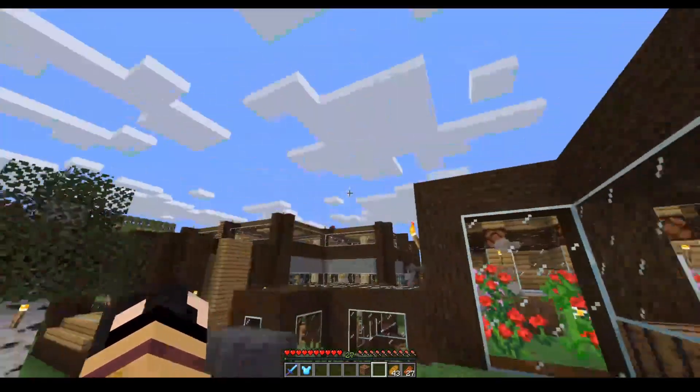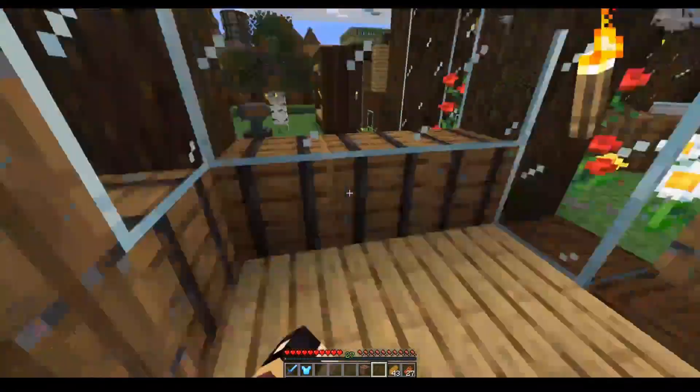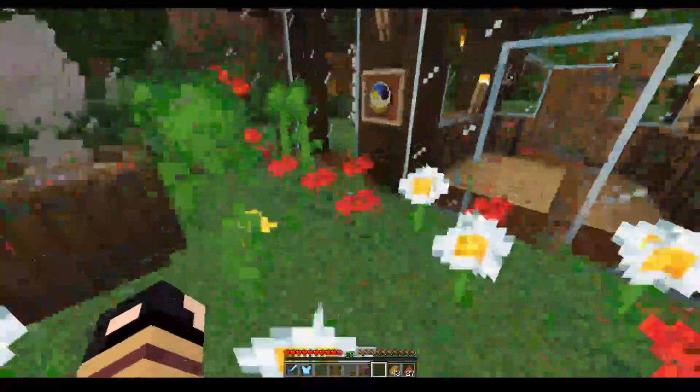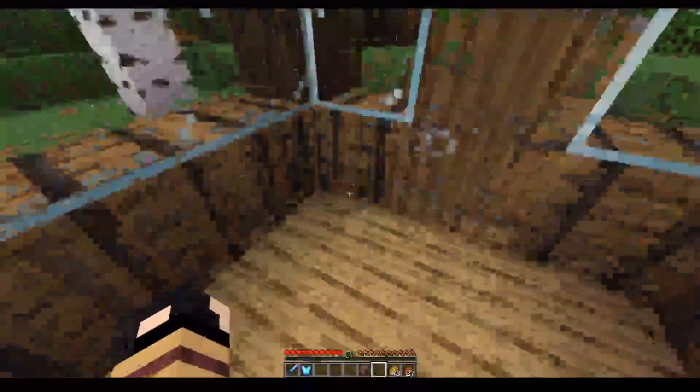In this first building what we have is the breeding area. You've got all these different flowers for the bees to go around and gather up pollen, and what we have here are the hives that we've produced already.